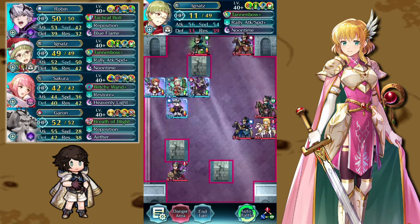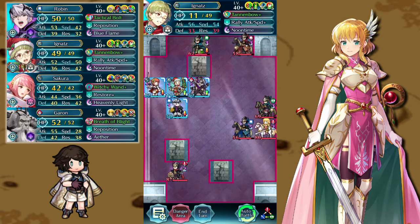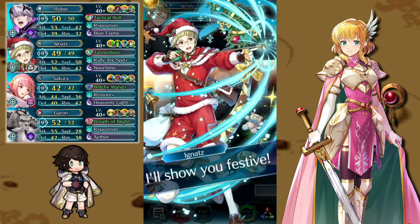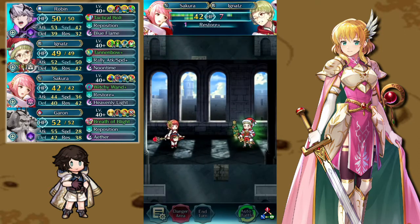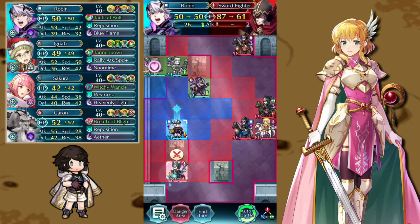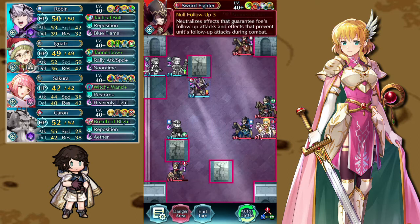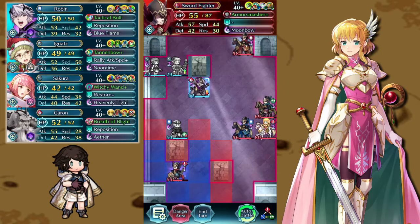That probably wouldn't have worked if I'd stacked defense and res instead of speed — interesting. Next, Ignats moves up and attacks the green mage, takes some damage but heals back with Noontime. Sakura tops him off a bit more — not the biggest heals, but enough to keep him sustained. Then Robin attacks the sword fighter, hitting only once to charge Blue Flame without triggering it, because this sword fighter has Null Follow-Up which prevents Swordbreaker from triggering.